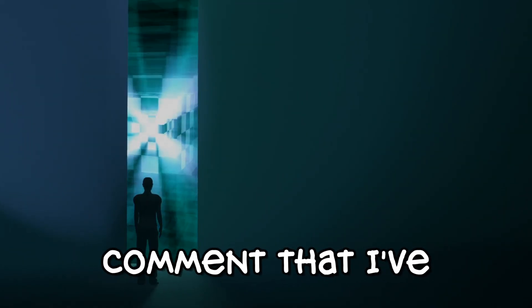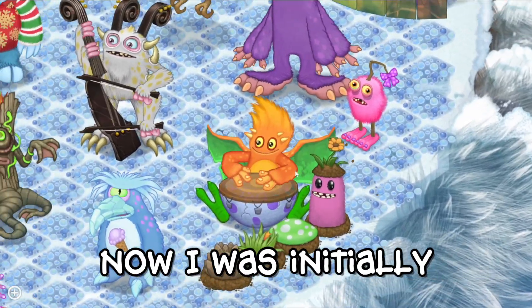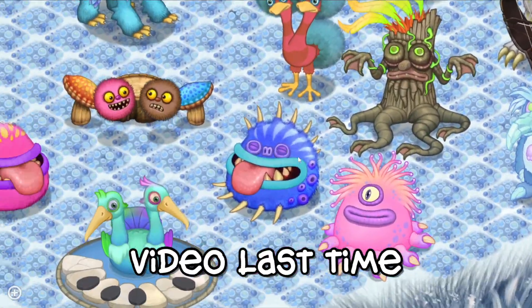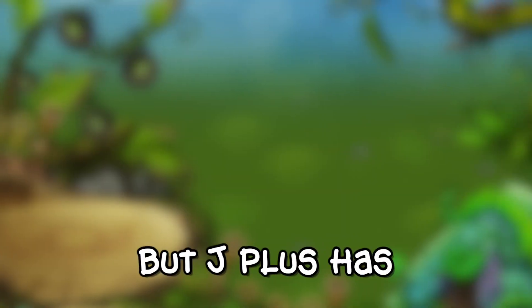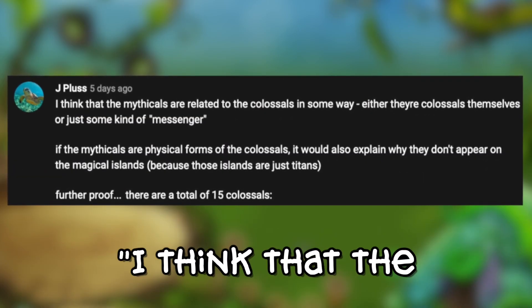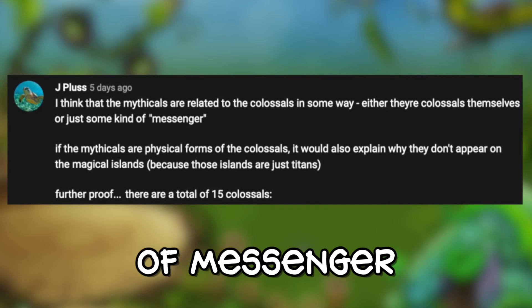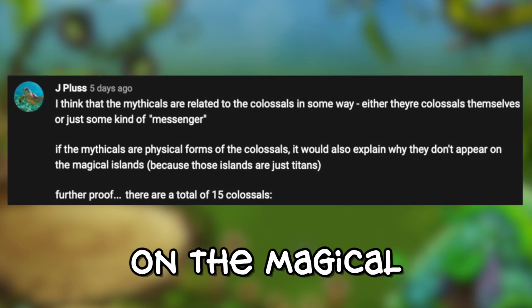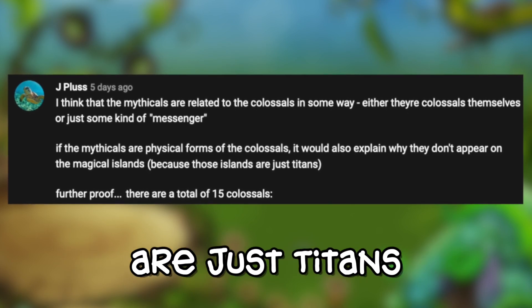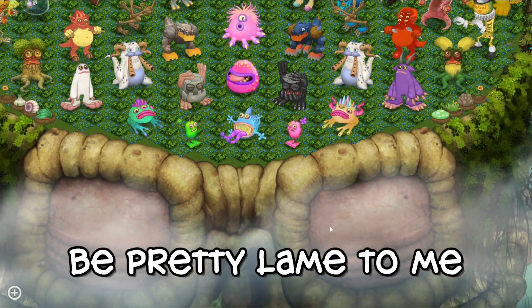If they miss out on introducing some mythical lore on this new island, I have no idea when it'll come — this seems like the prime opportunity. Going back to the comments, someone left one that I thought was very intriguing. I was initially thinking it myself before my theory video last time but hesitated. The idea is that the mythicals are related to the colossals in some way — either as physical forms of the colossals or as some kind of messenger — which could also explain why they don't appear on the magical islands, since those are just titans.